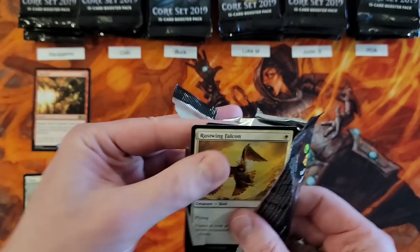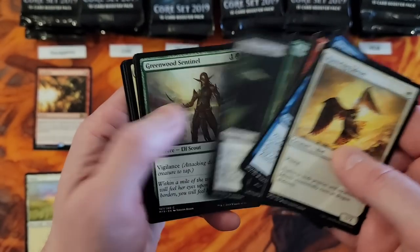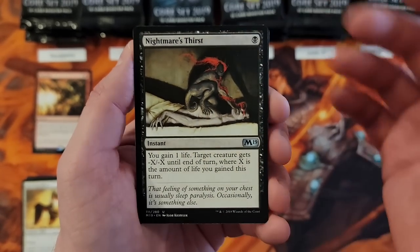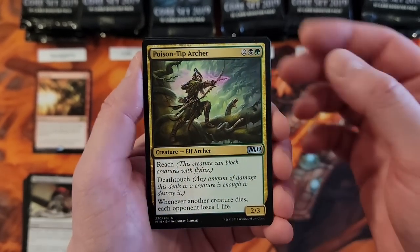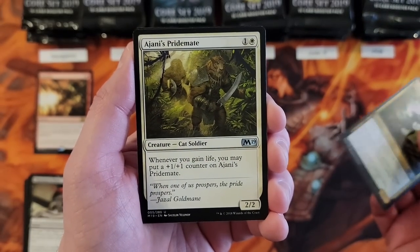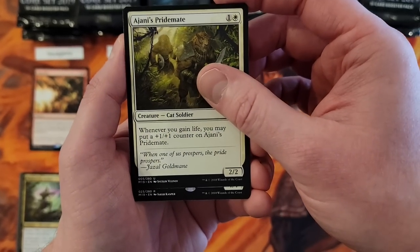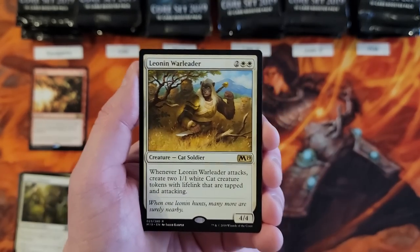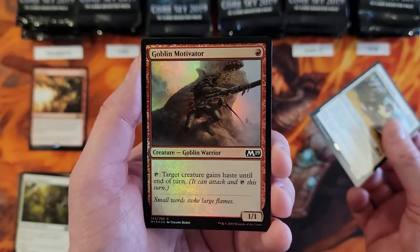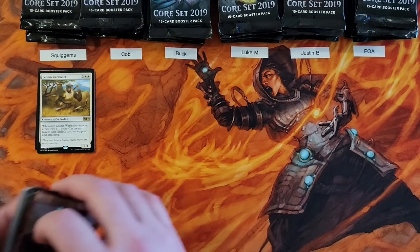Before the booster fun era, foils should be limited and still awesome pulls. Poison Tip Archer — there's a nice hit. This set actually has some pretty good uncommon hits and that's one of them. Leonin Warleader is our first nice rare hit of the box. And you got a common Goblin Motivator in foil. Back when foils still looked really, really good — what did they change? These were printed in the USA. They changed something.